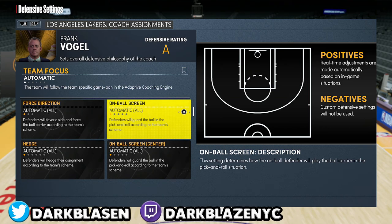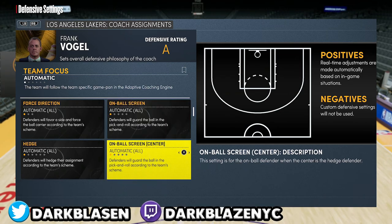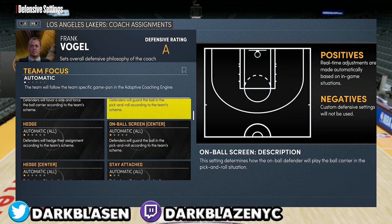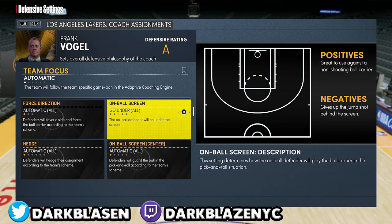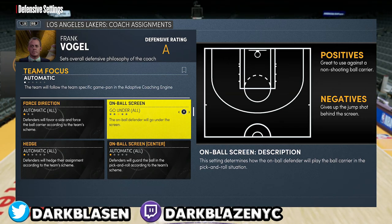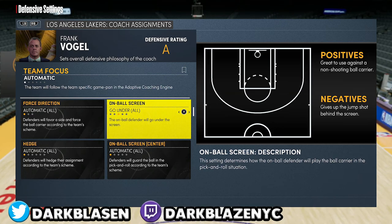Leave the screen coverage on auto, but if you go against Steph Curry make sure you go over the screen so you can stop the shooter and make them drive. It depends on what kind of player you're going up against. For somebody like LeBron James you go under, because when they use a screen with LeBron James most people in the community are not going to shoot off the screen — they're going to use the screen and drive to the rim.